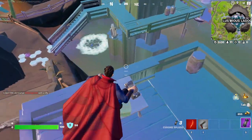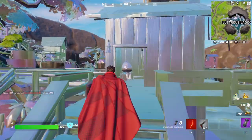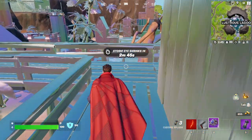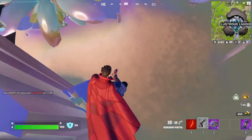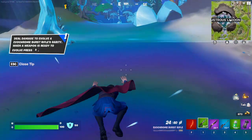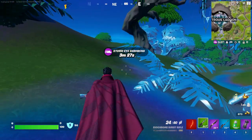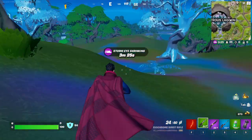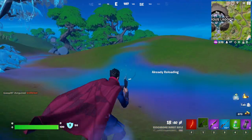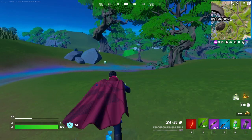Yeah I think that just does a bit of damage or something to people. This seems kind of interesting, I like the concept of this new season. Now I have an EVO Chrome Burst Rifle — deal damage to evolve. I didn't get a chance to read all that but it looks like they have chrome weapons. I'm not entirely sure how that works but it seems kind of interesting, kind of cool.